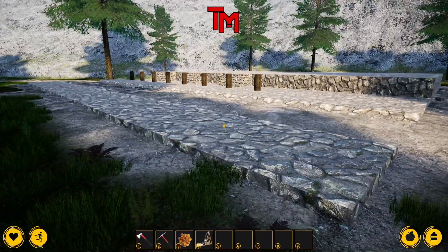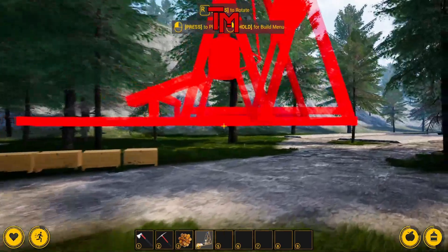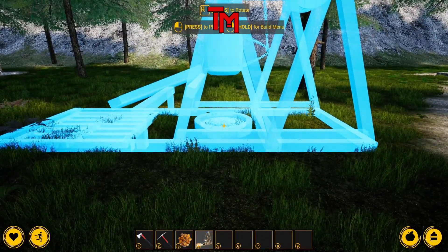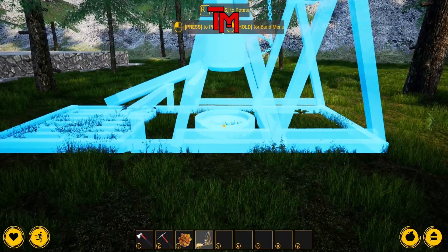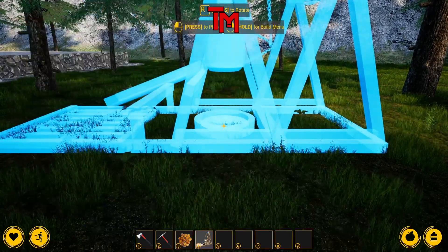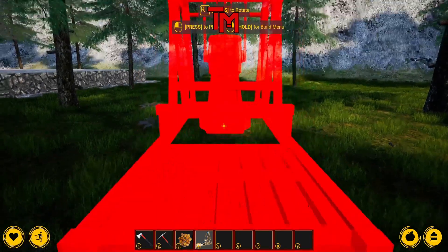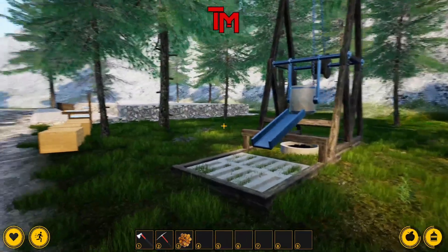We are back at our train station. We've made enough products to do our foundry. We're going to place it somewhere — put that there. Not sure if this is the best place. I always move it. R to rotate — there we go. Now we have a primitive foundry.